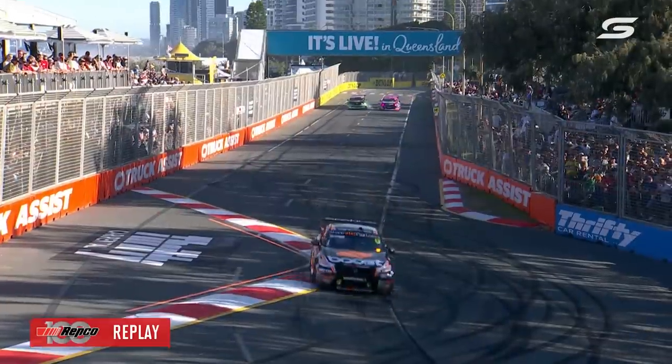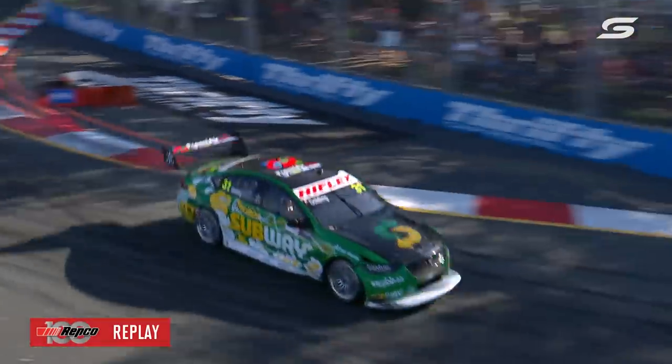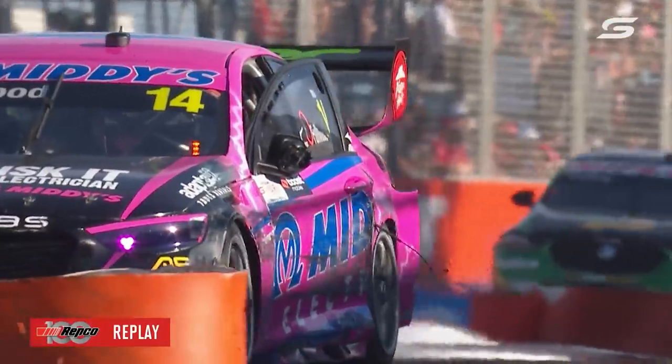Not only has it done damage to the left side of Bryce's car, there's nose-to-tail damage on both those cars, and it's destroyed the front of the Subway car. So that's the reason for the mechanical black flag. The door's opening and that's a fair bruise.